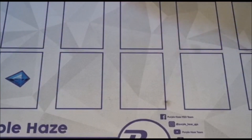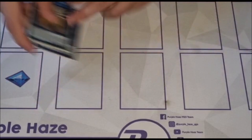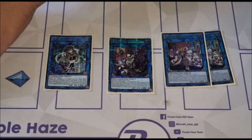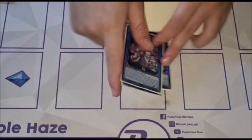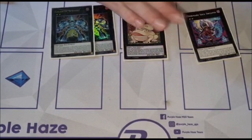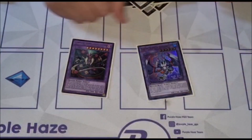Then to the extra deck: 1 copy of Avramax — it was very strong against the tier matchup — Unicorn, never summoned. Masquerena was very strong, Dark — broken card. 2 copies of Elf; for the OTS I only played 2, just 2 was enough, usually you would play 3. 2 copies of Gigantic, 1 Toad, 1 Onibivaru, 1 Sky Cavalry, 1 Downerd, 1 Zeus, 1 Starving Venom and 1 Garura.